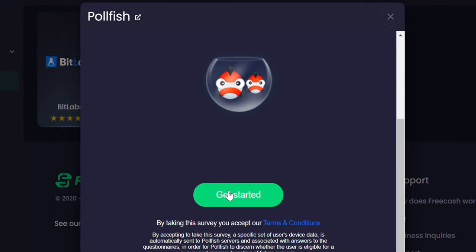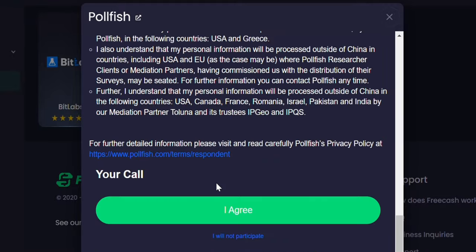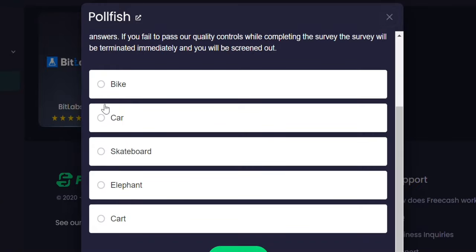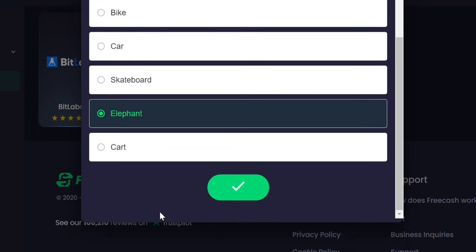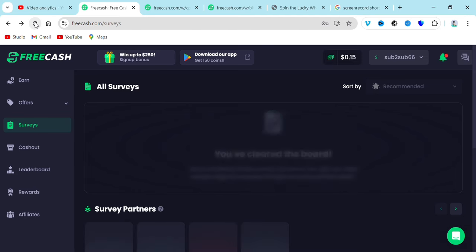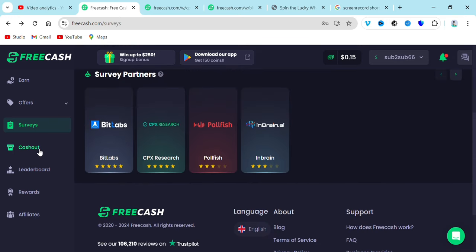Once you unlock your profile, go over and click on a survey and answer all the questions asked. Once you answer them, you're going to be earning your income as I showed in this video. I think I got a survey that has opened, so I just need to answer all of this and choose the option that is right for me. This is how you earn from surveys — it's very simple. Even if you don't enter the right details, you are still going to be earning from this survey.